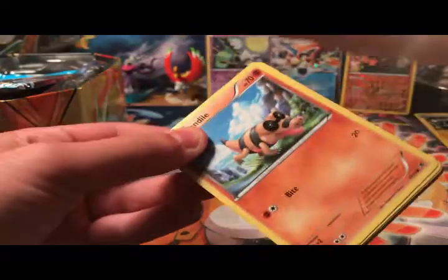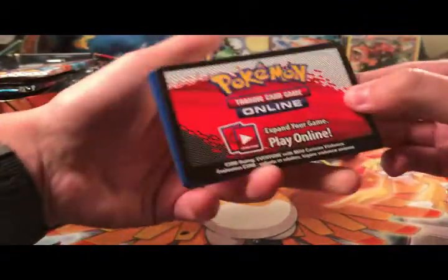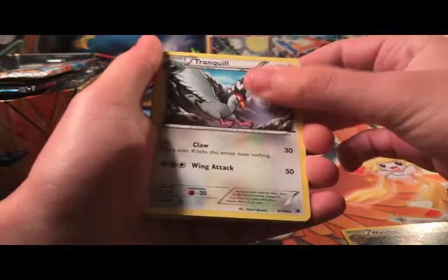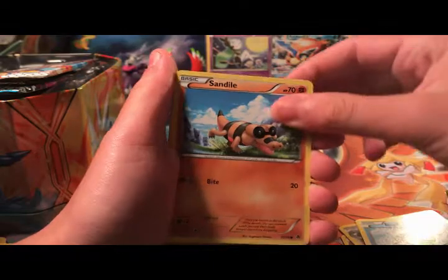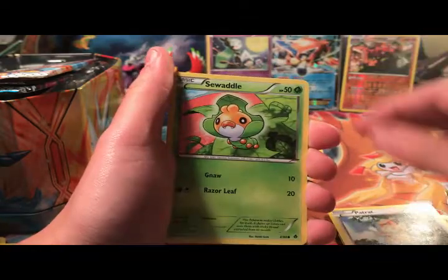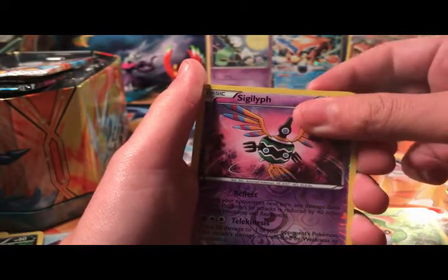Next is Black and White Emerging Powers — it's got the Darmanitan art, that's pretty cool. I'm just butchering these pack openings, guys — I'm sorry. This one's got a red code card, interesting. I wonder if that means anything. Three to the front. We've got a Watchog, a Tranquill, a Basculin, a Sandile, a Roggenrola, a Woobat, a Patrat, a Sewaddle, a Reverse Holo Sigilyph — that's an uncommon, but it is still a beautiful card. And the rare is a Sawsbuck. That's okay.